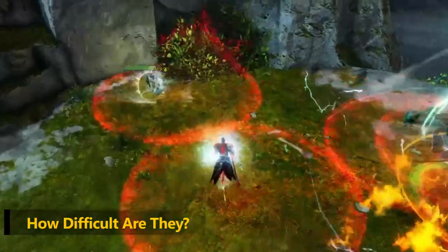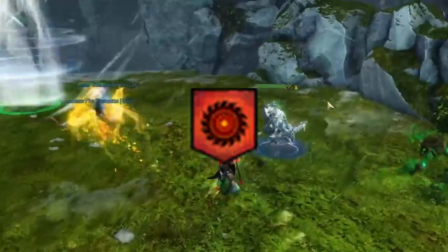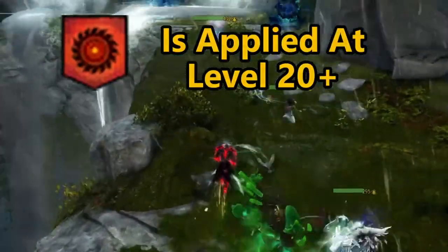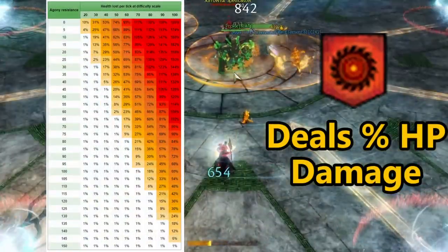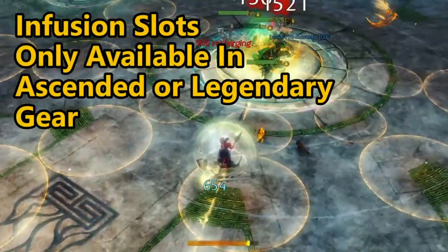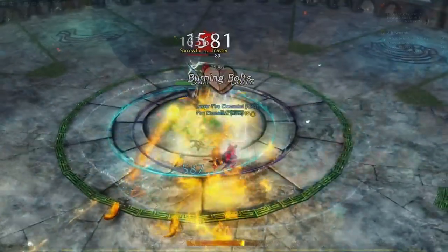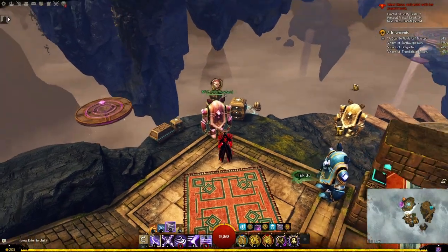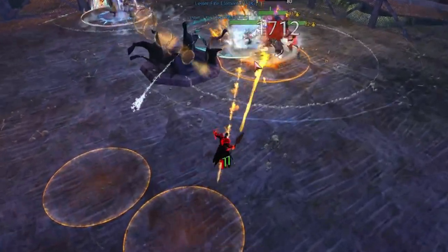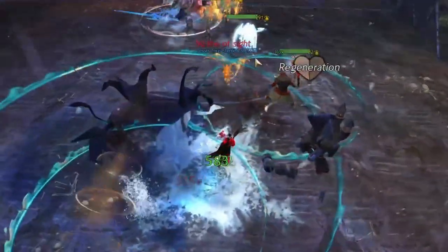The major difficulty mechanic that directly affects you every time you enter higher fractals is agony. Starting at fractal level 20 and higher, enemy and boss attacks apply agony, which deals increasing scaling percentage damage depending on which level you are on. This is countered by agony resistance, which comes from those agony infusions. You can also purchase larger infusions in the Mist's lobby, exchanging lower-tier agony resistance for higher tier. The agony resistance reduces the damage taken from agony.